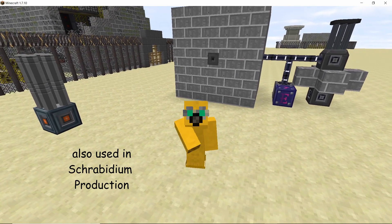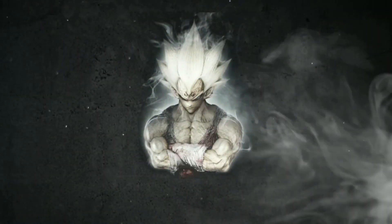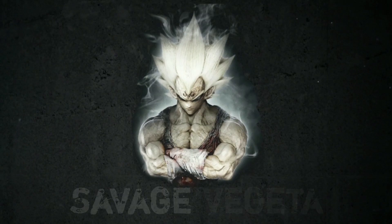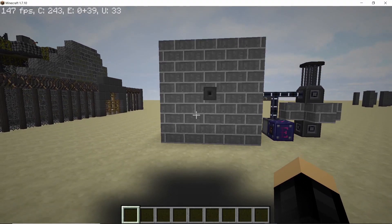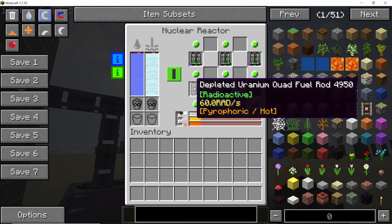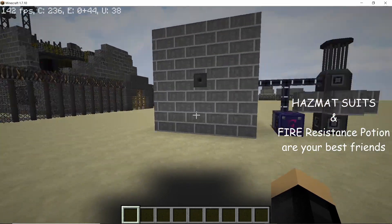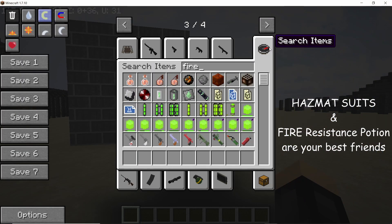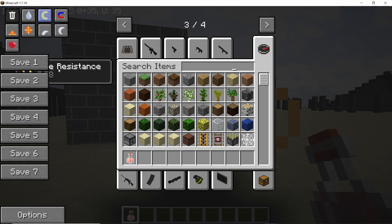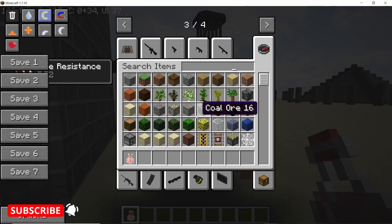So get your hazmat suits on, and without any further ado, we are getting straight into this tutorial. This depleted nuclear fuel is already used up — it might be depleted, but that doesn't mean it is not radioactive. It is still pretty radioactive and on top of that, it is very hot. My first suggestion is always wear hazmat suits while dealing with them. Secondly, get yourself some fire resistance potion, as if you don't do that, you are going to get burned when this fuel is in your inventory. As you can see, I have fire resistance for 8 minutes, so now I can handle these fuels properly.